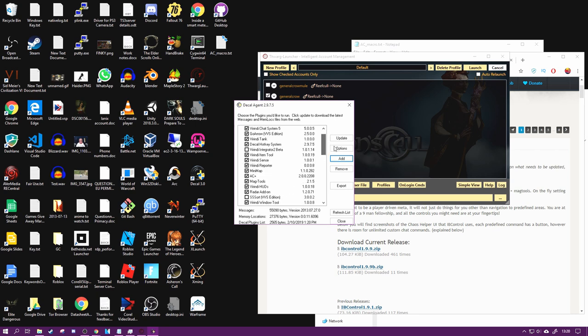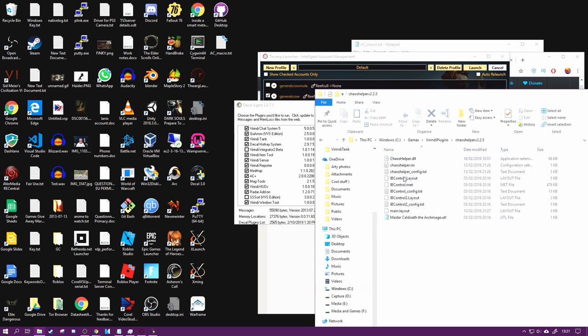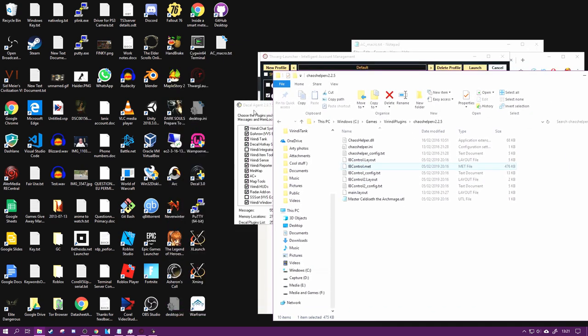The meta you don't install in Decal. IBD Control is just a meta - you load that inside Virindi Tools. I'm going to show you through that now.